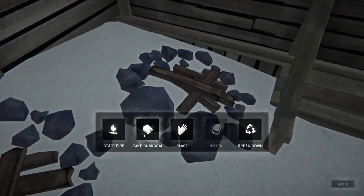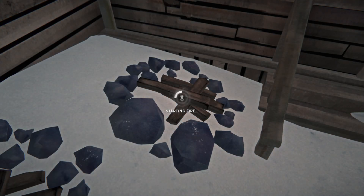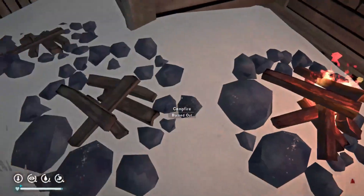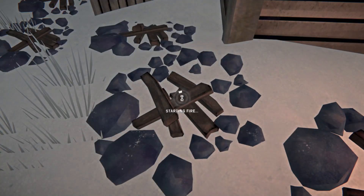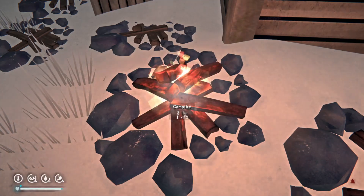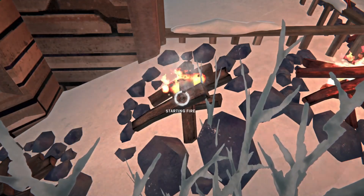Another big point: if you are not at least fire starting level three, I wouldn't even attempt this. To get to fire starting five myself, I wrapped my entire house here at Pleasant Valley in campfires and just kept starting them until I hit fire starting five. That gives me a really good chance with a stick — I'm at 100% chance of success — so there are zero wasted matches, zero wasted anything. But if you are below fire starting three you will need tinder, so you might want to get at least above three before working on this in earnest.